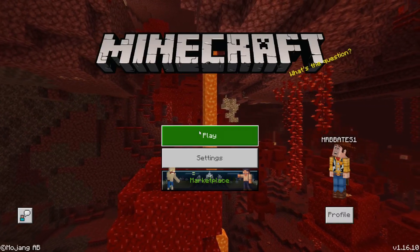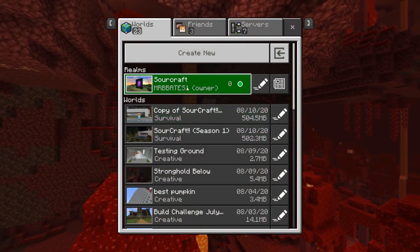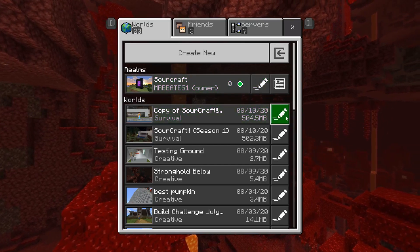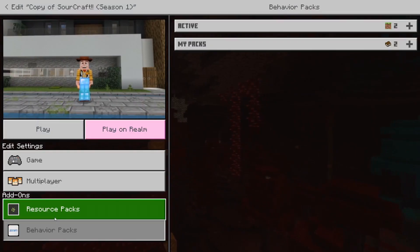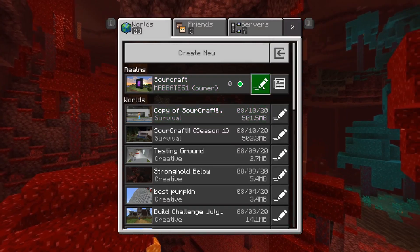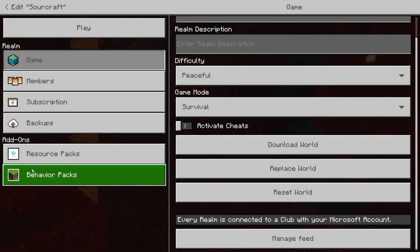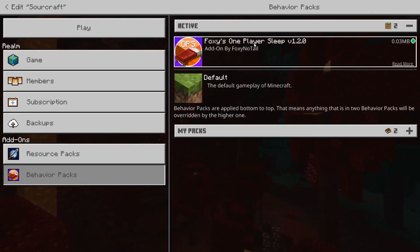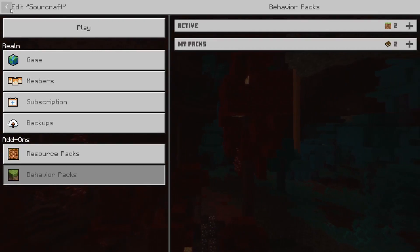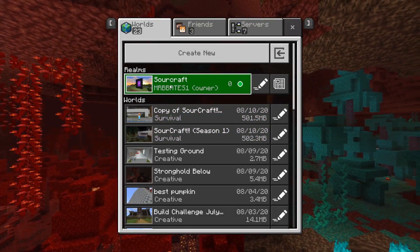And we are back. So this is the copy of the world that we had — the one I uploaded to the realm. As you can see, it shows up here as active. All you have to do is upload your world as you normally do. To know if it works or not, go over to where it says behavior packs and you will see that it says active. Depending on the size — this one is 500 meg — so it took a while to upload, but eventually once it uploaded, this is what happened.